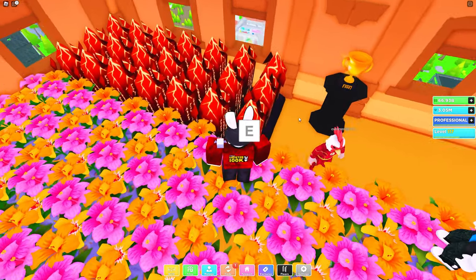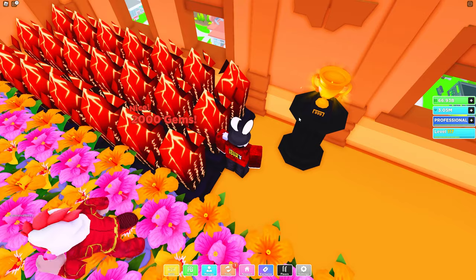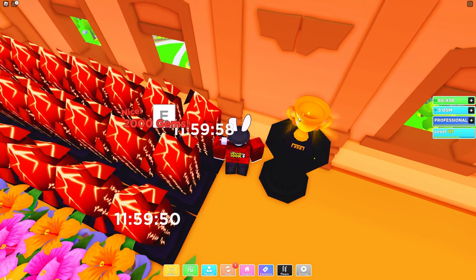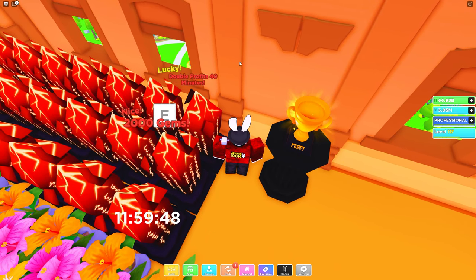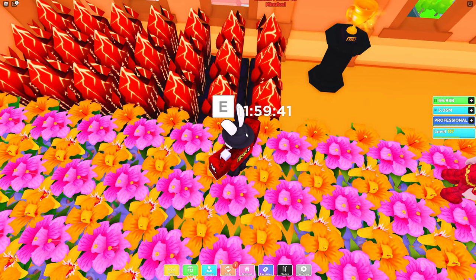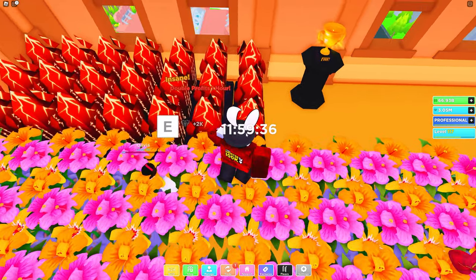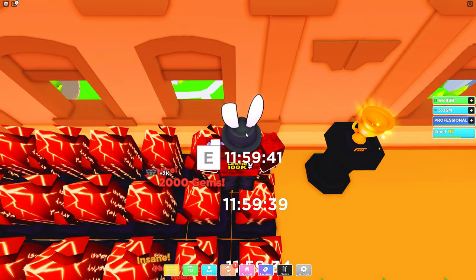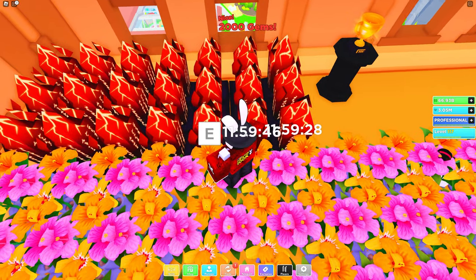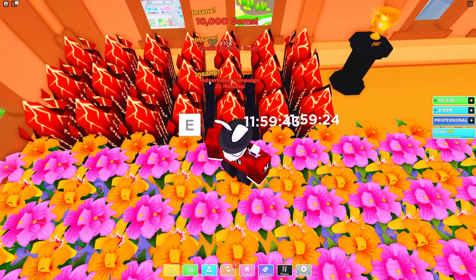Just for reference, I currently have zero rush hours activated and 74 minutes of double profit. Let's start with the first three: the first one gives 2,000 gems, the next gives another 2,000 gems, and the third gives 40 minutes of double profit. Moving to the next three: one hour of double profit, 2,000 gems, and another 2,000 gems.